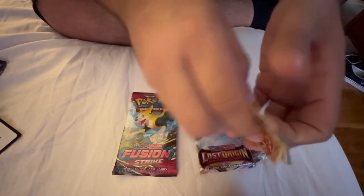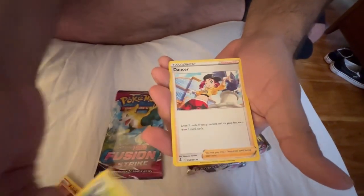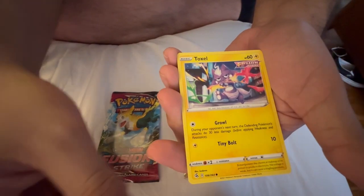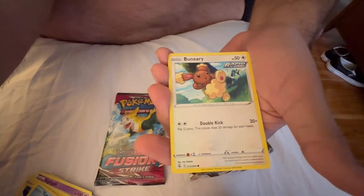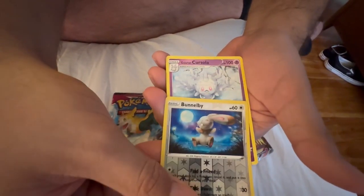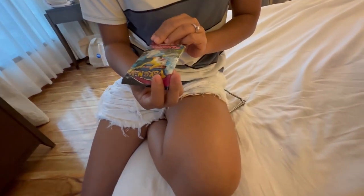What's the name of this one? Alolan Meowth... Bonafi... Galarian Corsola. So let's try the second Fusion Strike.